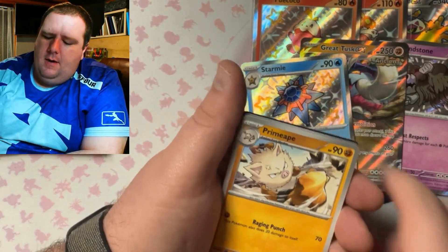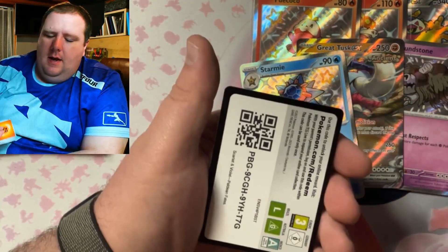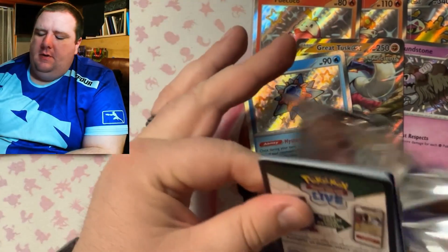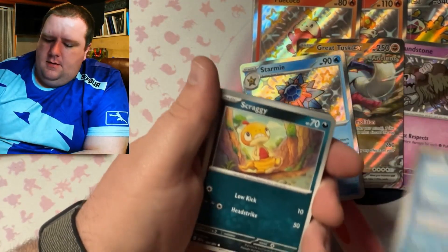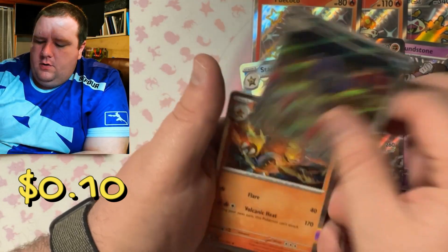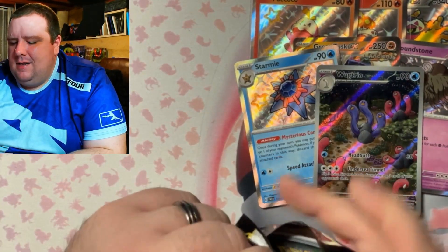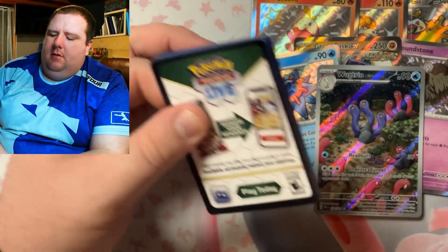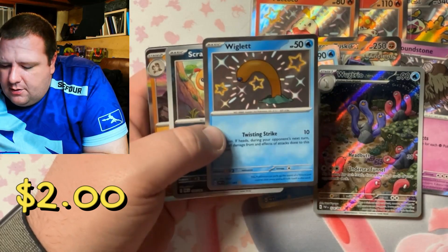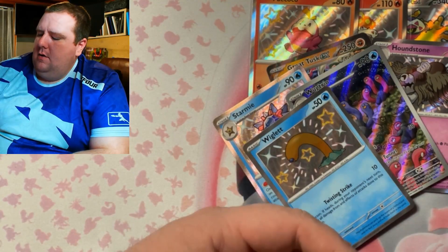Pack four: Primeape, Whimsicott, Scrafty, Garchomp, Whimsicott again, and the code card. There's Pikachu! I heard the baby shiny Pikachu is going for a lot — like 30 bucks. We got Lugtrio. That Lugtrio is probably another 20-cent card. Wiglett — that's pretty cool. There's the code card. Got a Wiglett!